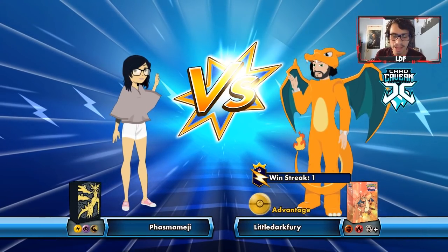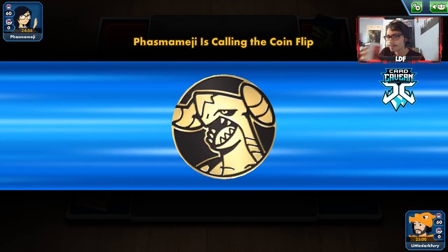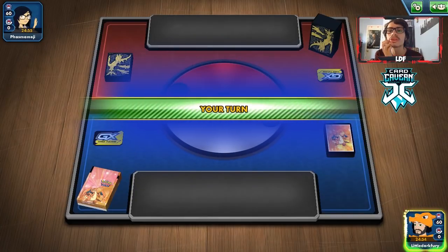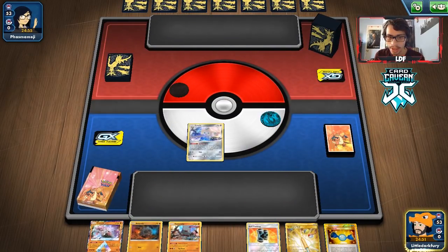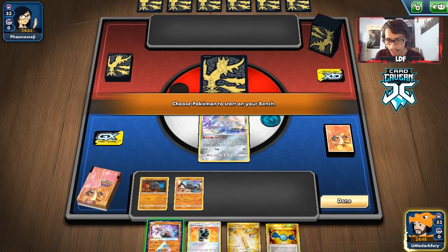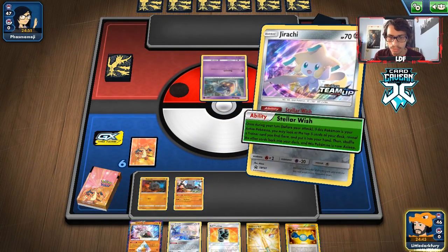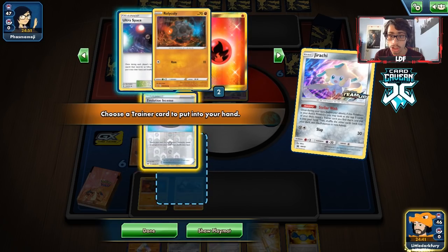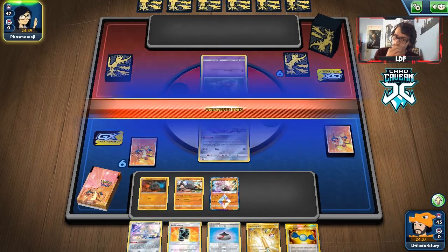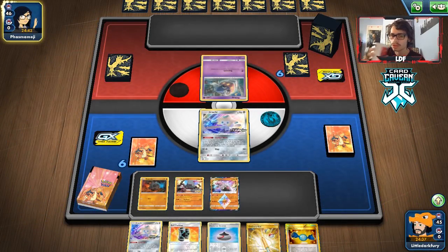Let's go try out this Colossal Stack Attack deck. First match looks like it might be against a Malamar deck - haven't played against Malamar in a while. We go first, hoping for a turn two Colossal. We actually got a pretty good starting hand with lots of basics and a Jirachi start with rare candy. And yes, it is a Malamar deck. The issue with this matchup is that Stack Attack can't one-shot Giratina even with Diancie in play.